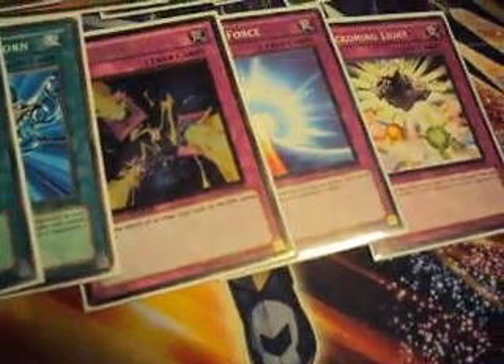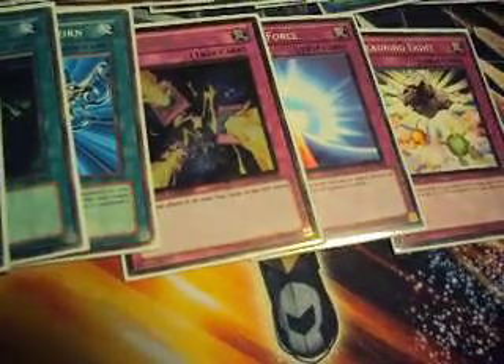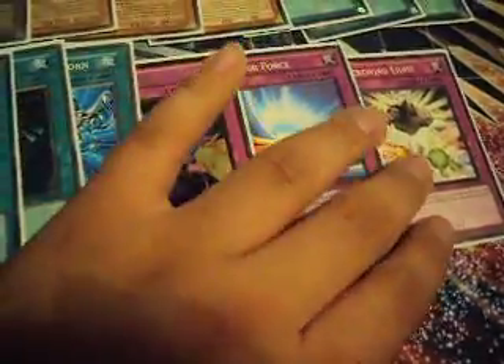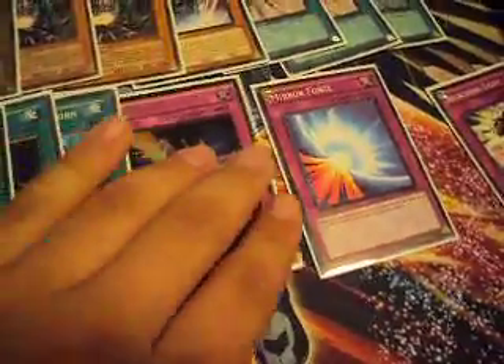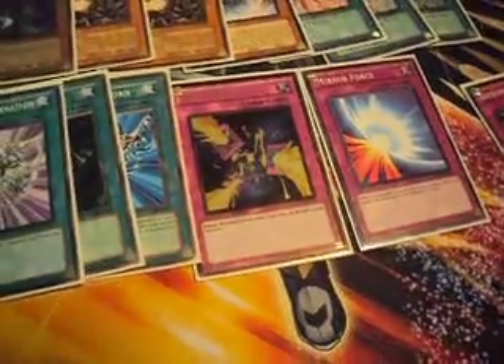1 Trap Stun, 1 Mirror Force, and only 1 Beginning of the End. I'm thinking about taking away the trap cards because of the format. I know for sure Beginning of the End is going to go for another Lumina, and I have to put another Lumina in. So that's out — it's the Mirror Force and the Trap Stun. I'm probably going to do some changes, and if I do, I'll post a new video.